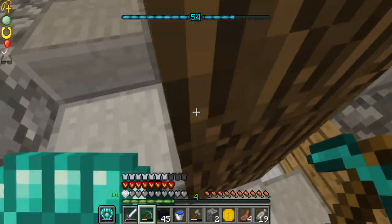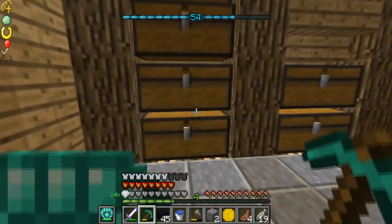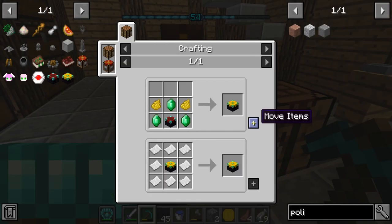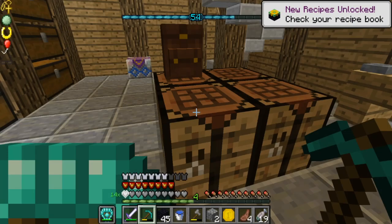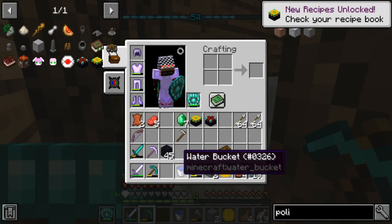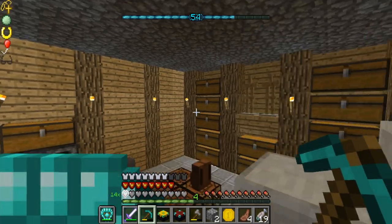There we go — now I can make my disenchantment table. The best thing about the disenchantment table is that it does not require experience — you don't need to use your XP to actually use this, which is really good. Now I can play with this new table. Let's go down to the dungeon area and I'll show you what I did with it.